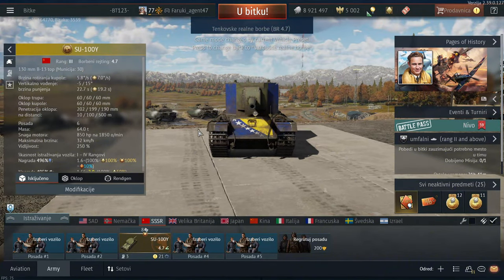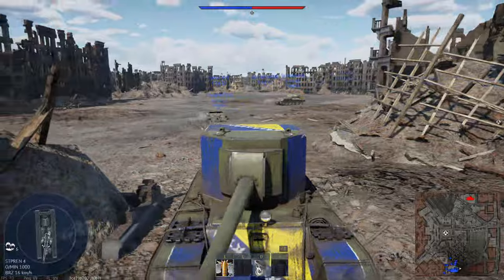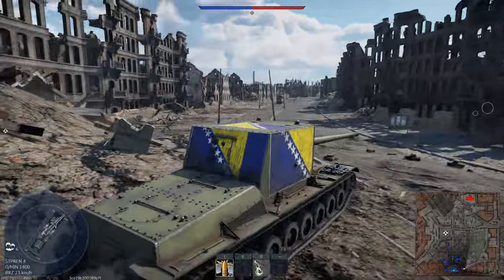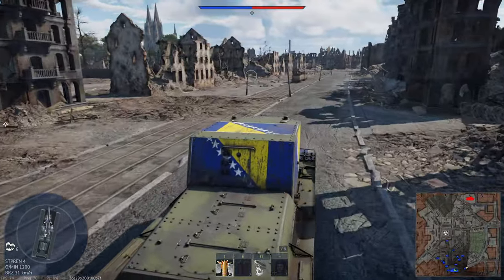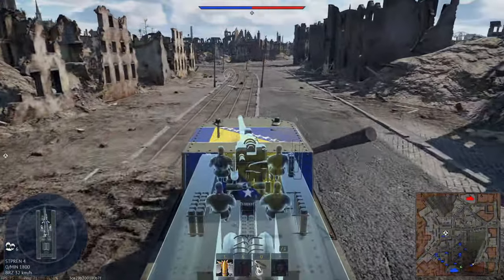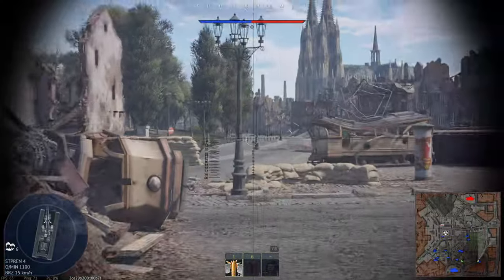Let's get into battle and see how it performs. This thing is just humongous — it has a very high profile. It has an 850 horsepower engine, which is crazy, and its top speed is 32 kilometers per hour. We are answering whether this thing is truly worth the money — it costs around 4,000 Golden Eagles.